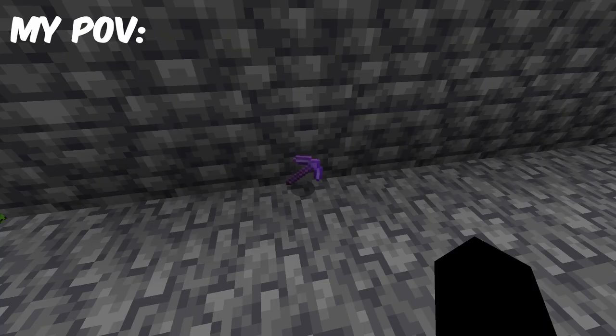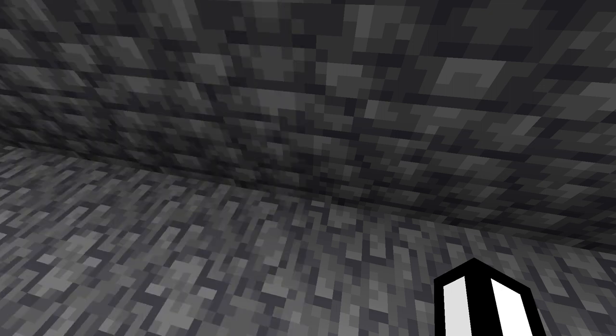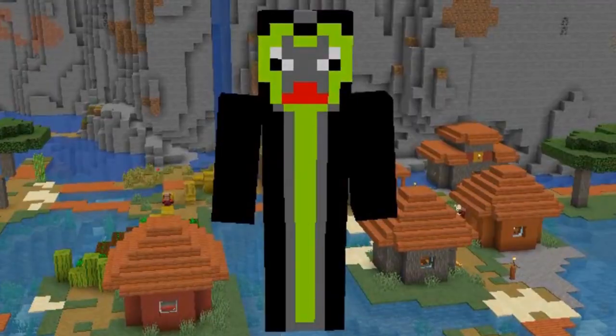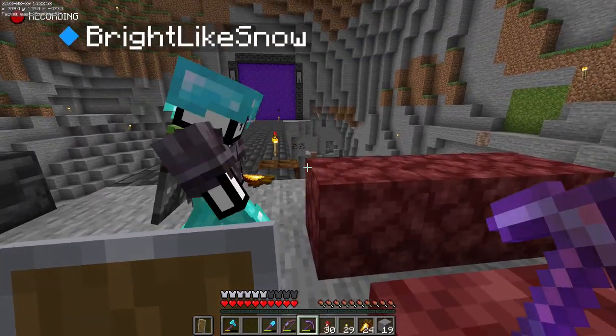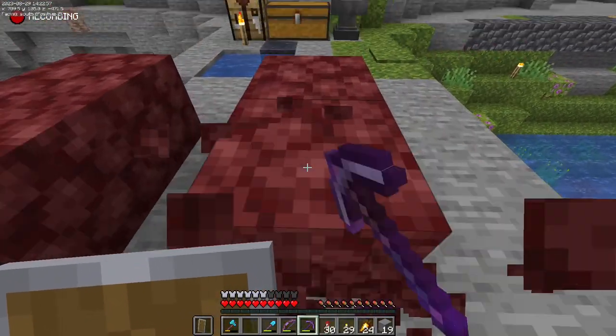Here's what I mean. This is my point of view, and this is my friend's point of view. See the difference? To him, it looks like I'm holding nothing — and that's because the item in my inventory isn't real, according to the server. By doing this glitch, you cause a desync between the server and your client. So from your perspective, it looks like you're holding a perfectly legit pickaxe.